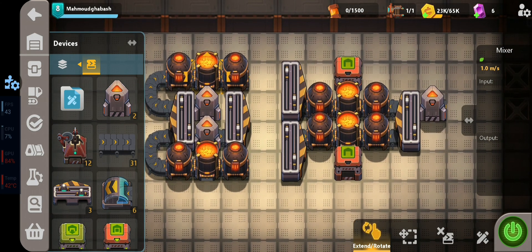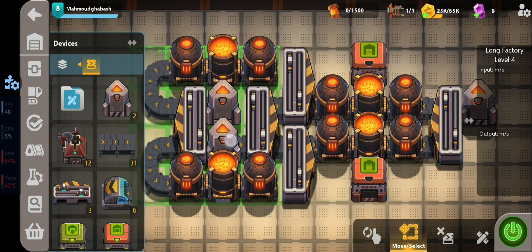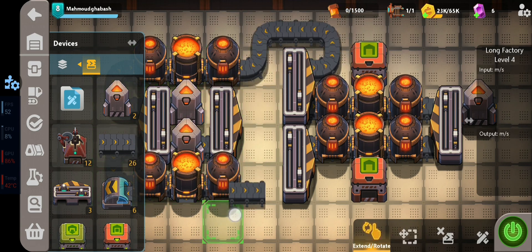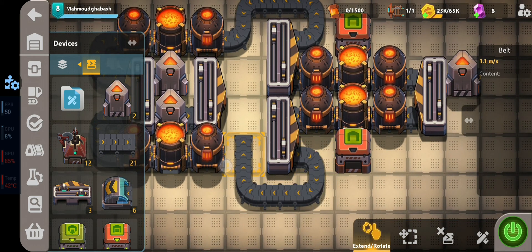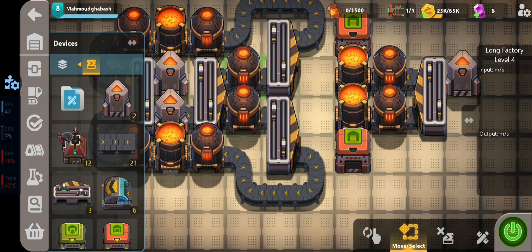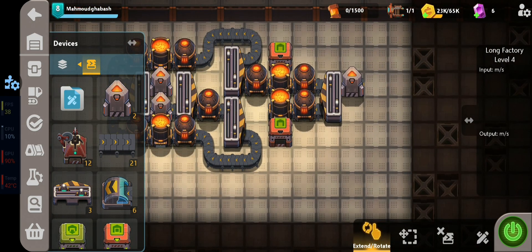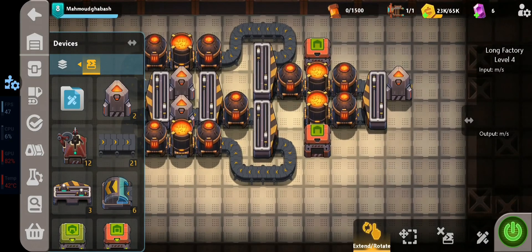Now we need to give these two mixers their carbon. Move this, take this, and connect it with a conveyor belt. Sometimes you need to remove and replace parts because this game is still in beta and has some annoying bugs. For example, the small steel production design should produce five steel per second, but sometimes it produces 4.99 — I'm not sure why, it's just a beta issue.